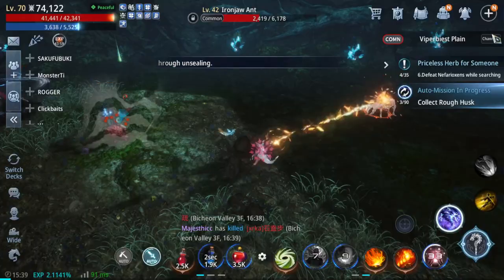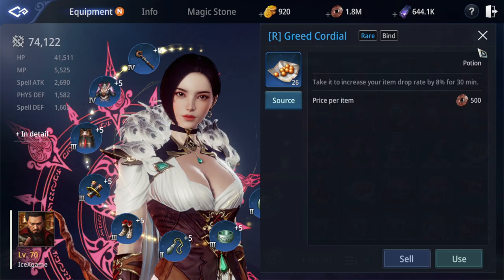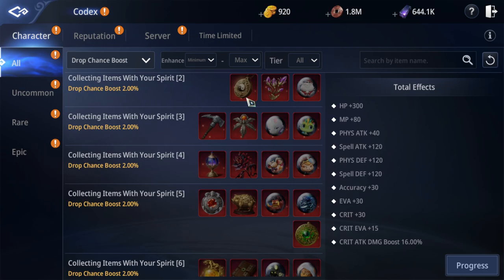The first thing you need to know: you can also activate extra active buffs. Activate the item dropping buff — you can get a lot of buffs from the codex. Check the draft drop chain post; you can see I have activated a lot of them.